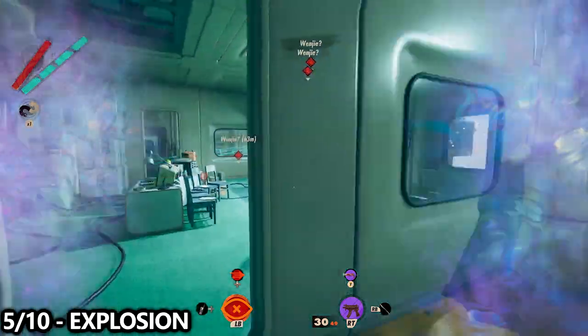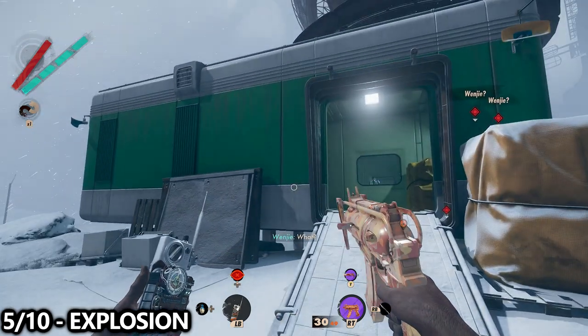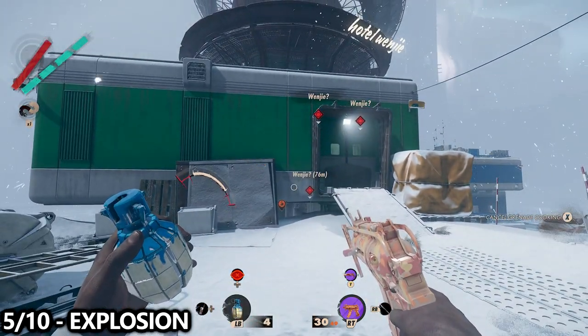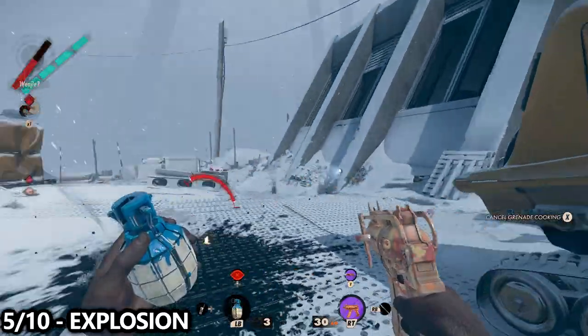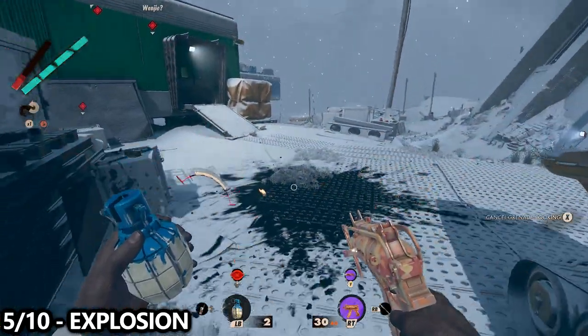Next, we can die by an explosion. Basically, just cook a grenade in your hand and do it to yourself. You don't have to — an enemy can do it — but this is the fastest and easiest way. Hold a grenade and cook it until it explodes; it'll usually take about three, and that'll be five out of 10.